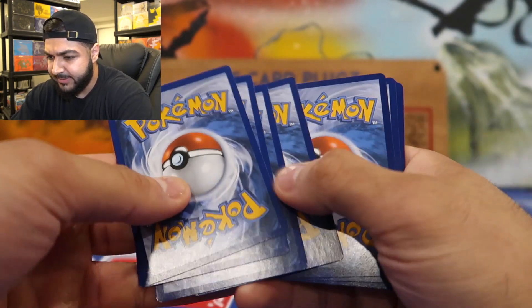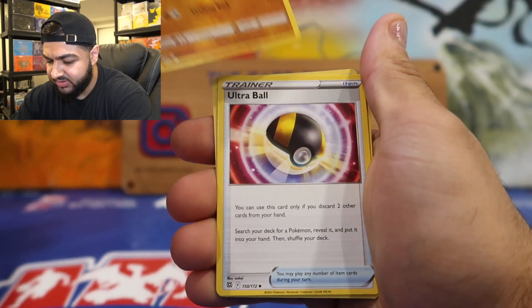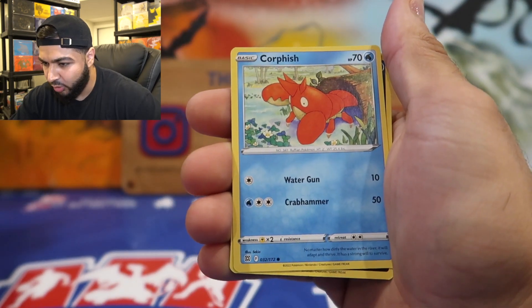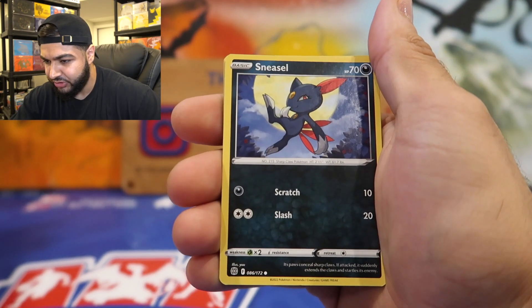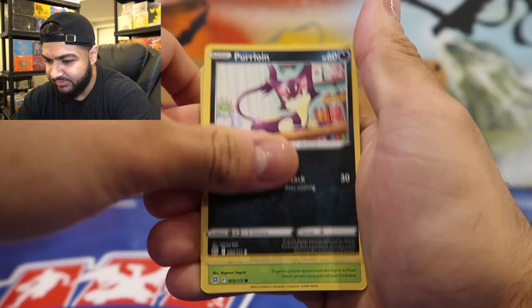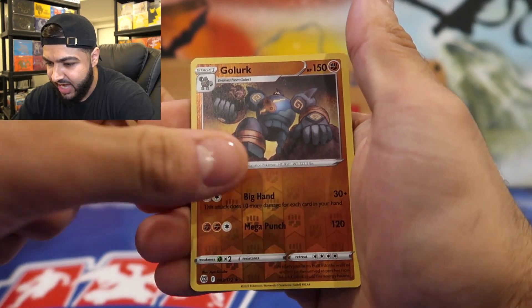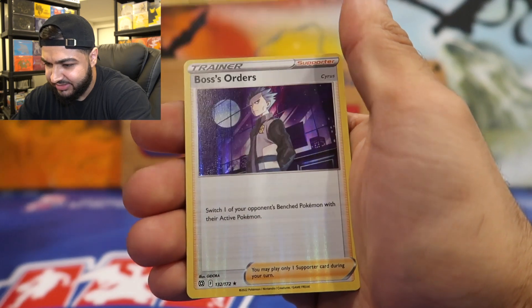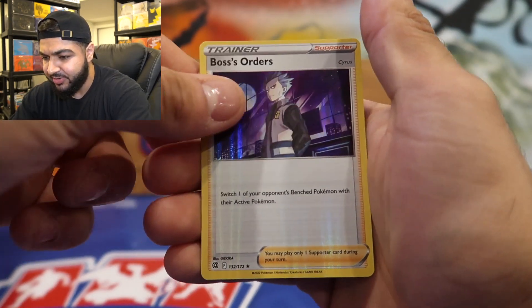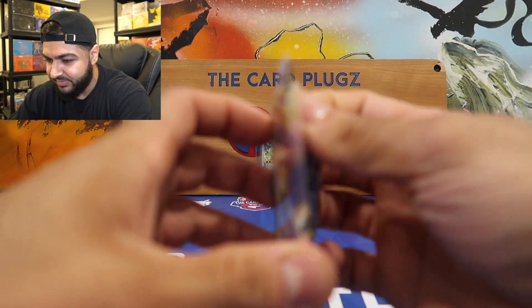Four to the front. Fighting Energy, Hisuian Typhlosion, Ultra Ball, Kindler, Corpish, Corpish, Sneasel, Sneasel, Duskull, Purrloin, Shroomish. Reverse holo Glurk, and a rare is holo Boss's Orders. Not bad! We're trying to pull the Zard — one Zard is not enough, we're gonna pull all of them. Next pack!